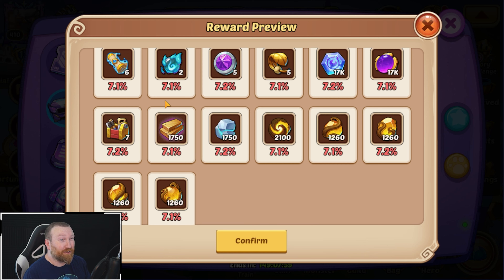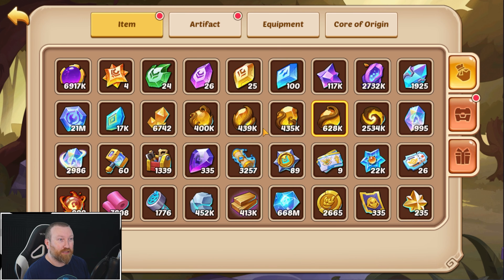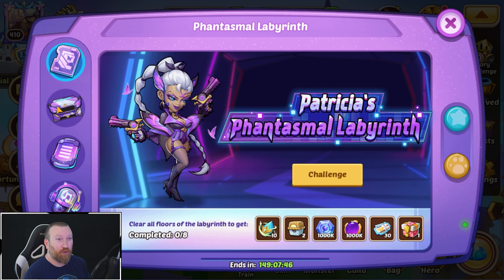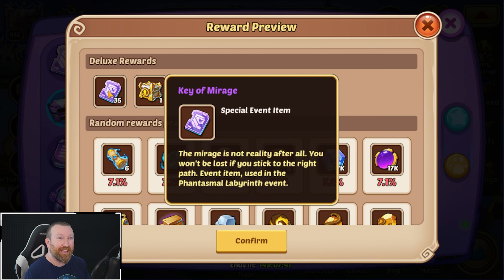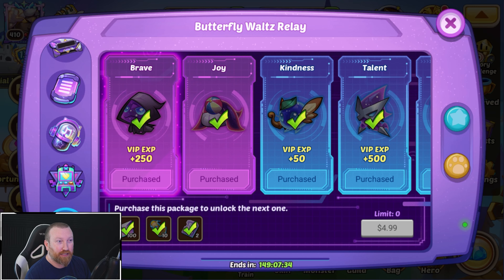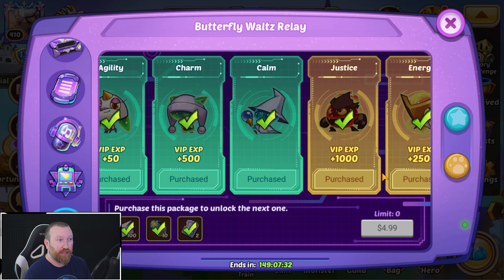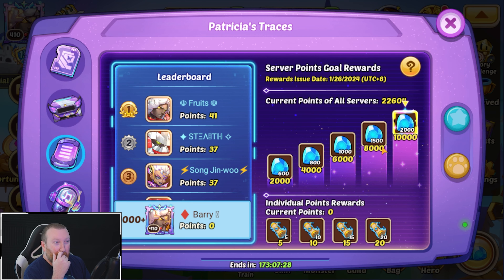To unlock all the progress in this event, you essentially need to purchase 40 of these. The random rewards are pretty even across the board — a couple have around 0.1% chance slightly higher. Heroic scrolls are a nice reward and master toolboxes are good, but the sublimations and other resources are kind of useless for us since we already have so many.